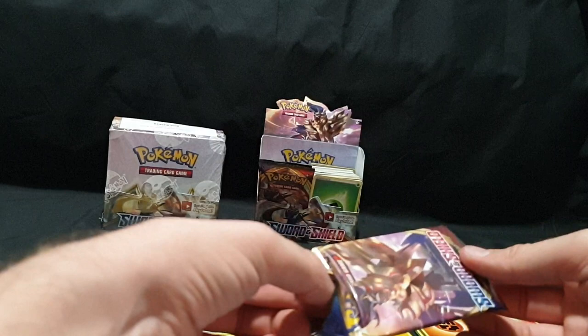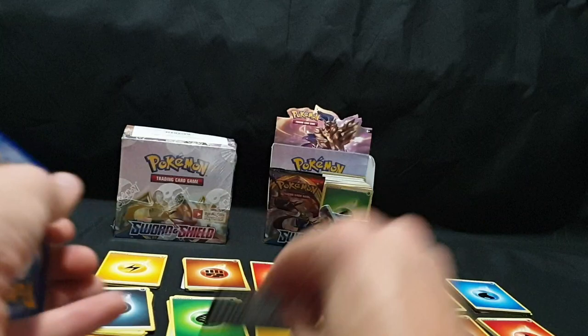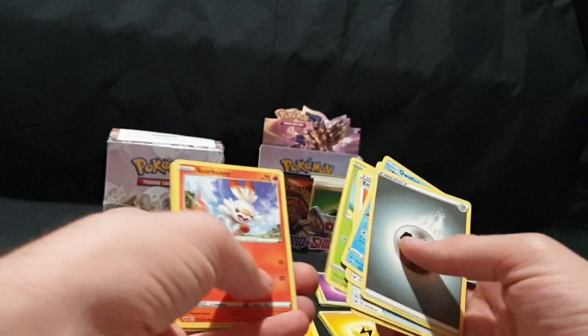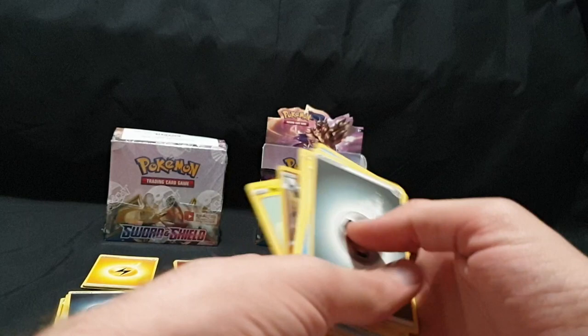Pack number fourteen. Code card, one, two, three, and four. Energy, Quillfish, Pokekid, Energy Search, Mincino, Galarian Ponyta, Cottonee, Scorbunny, Silly Cobra, Mudsdale, Reverse Foil, and more Peco.